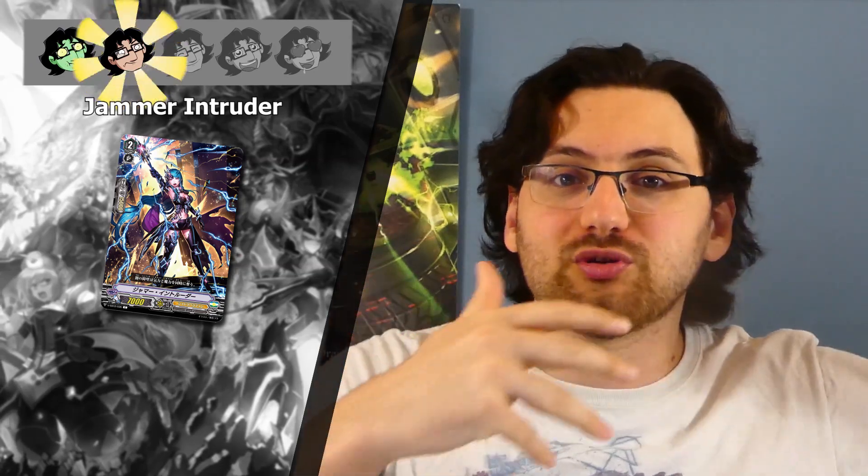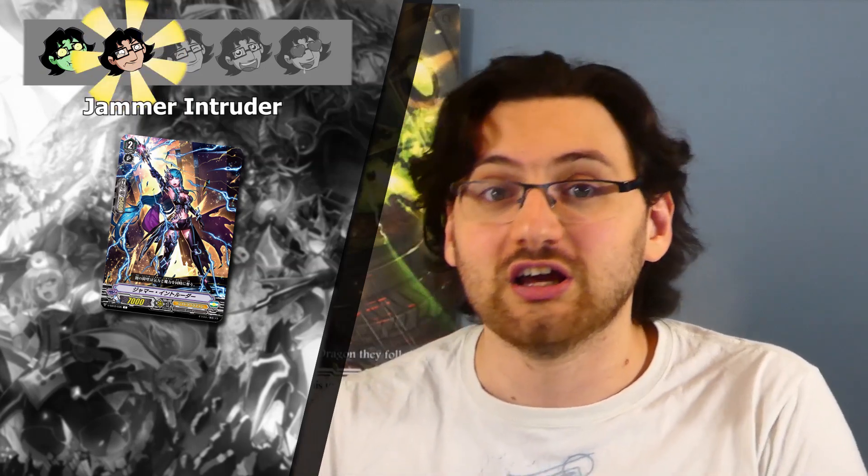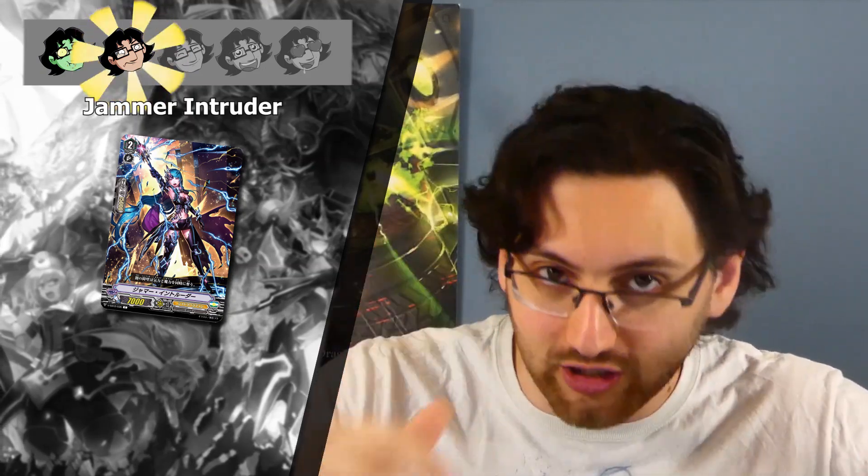Then we have a new grade two vanilla card called Jammer Intruder — a brand new type of vanilla as it's the 15k shield, 7k grade two. This is basically a grade two version of the 15k shield grade one vanilla we've seen since Unite Q4 for protect decks. I'm giving it two stars as there's some merit — the difference is a big increase in shield value going from a 5k shield to a 15k shield compared to the 10k-to-15k jump on a grade one — but the base power is significantly less, so we have to wait and see if it actually sees play.